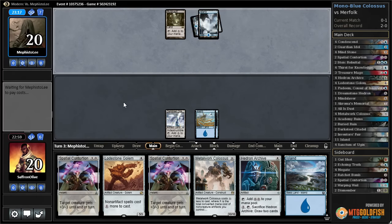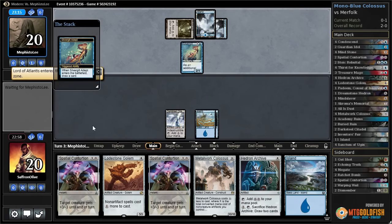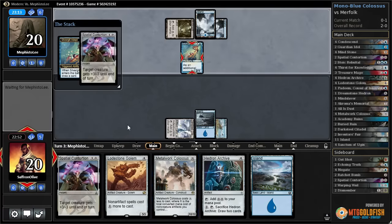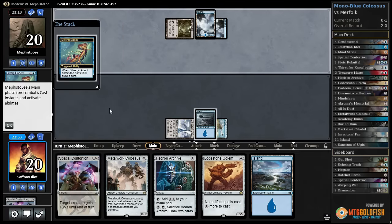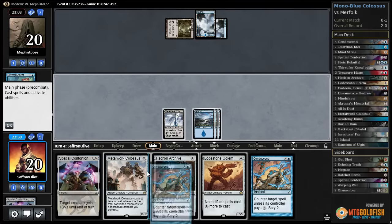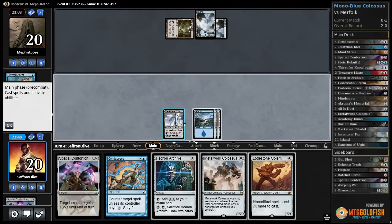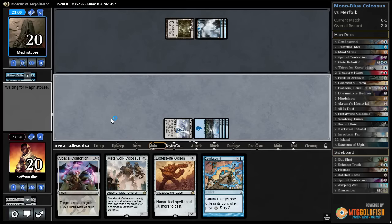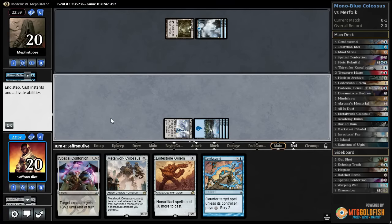Opponent passes. Another island - opponent plays Silvergill revealing Lord of Atlantis. Let's just kill Silvergill. Opponent draws a card. Island, and Hedron Archive. Oh dear - opponent does have Spell Pierce. Okay, well, that didn't work out how we were hoping.